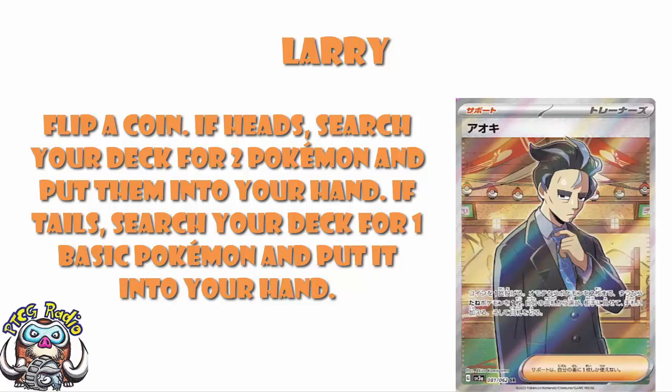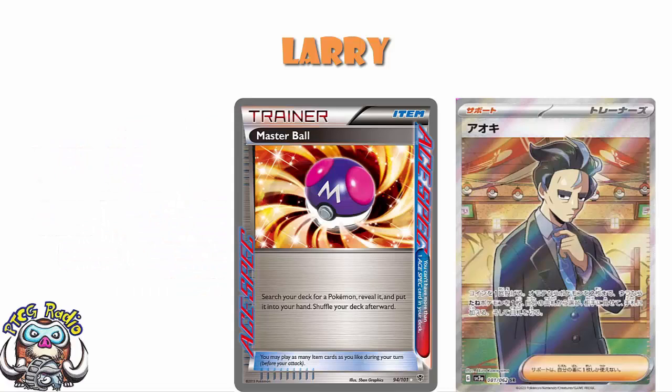So the question is, is the Heads worth it? If you go and flip Heads with this, are you going to get enough value out of this card? Searching for any two Pokemon — I mean, it's not bad, to be fair. Remember that a while ago, when we had Ace Spec cards doing the rounds, we had Master Ball. And Master Ball was just a straight search any Pokemon, and that was a once-per-deck Ace Spec card. This is search any two, with no downside, no discarding cards from your hand, no 'can only be used on your first turn' — nothing like that. Searching any two Pokemon is actually really, really very good.